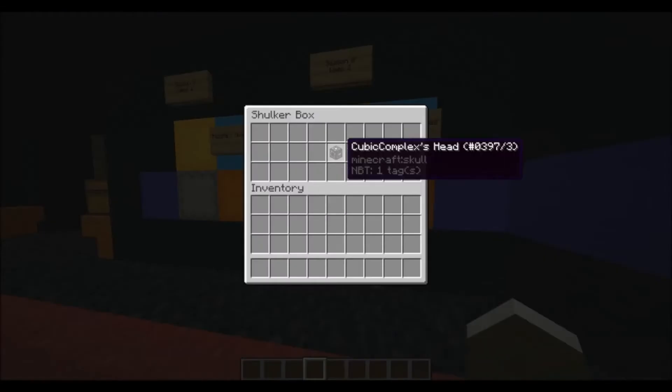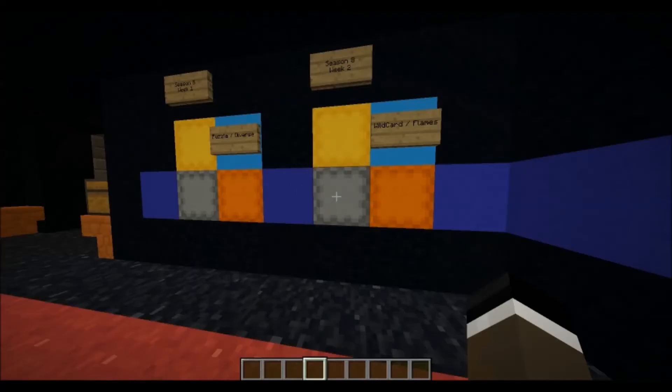Coming in just two points behind that is Cubic Complex with his Little Inferno map. I really did like the Little Inferno map. I threw Cubic Complex a bonus point for doing that kind of combo completion map. However, he did come in just two points short — he lost out on story because it was ripped from another game, so I couldn't give him full credit in that.